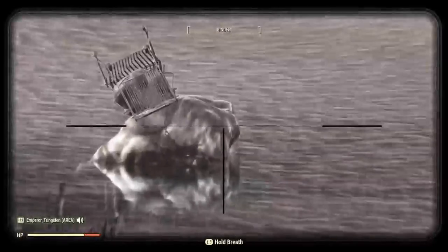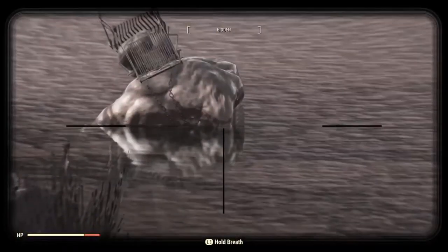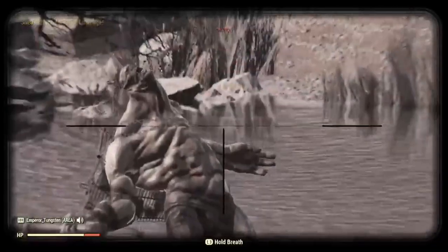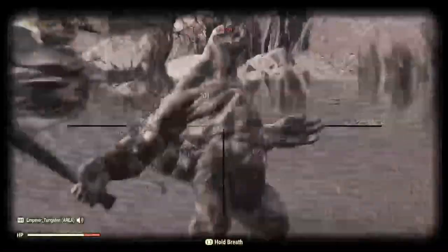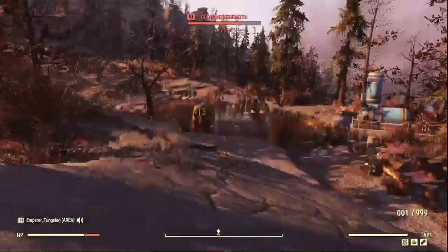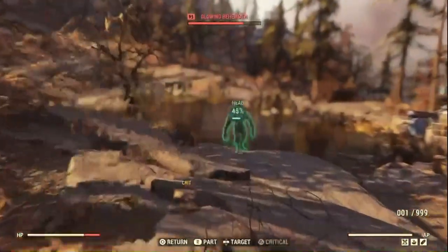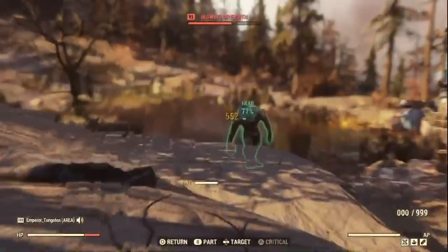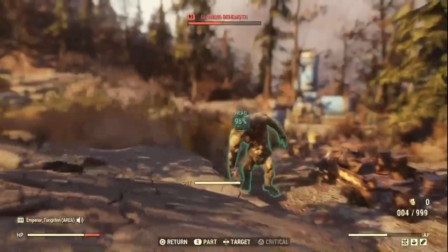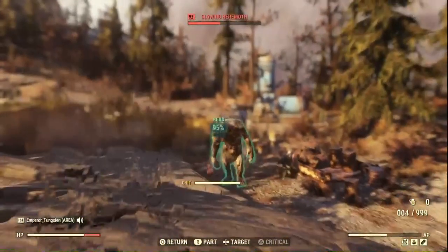Shoot it with a bullet — obviously headshots are the way to go with this guy. You're going to get bigger damage from his head. I'm built for VATS so that's what we'll be going for. As you can see he's already down to nearly half and I haven't really touched him.